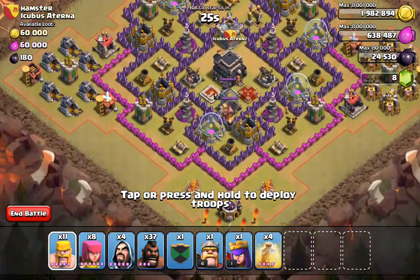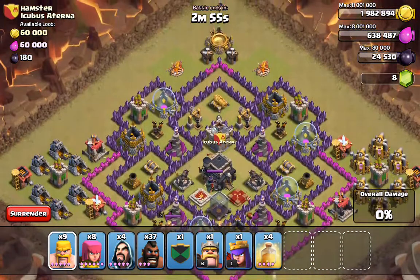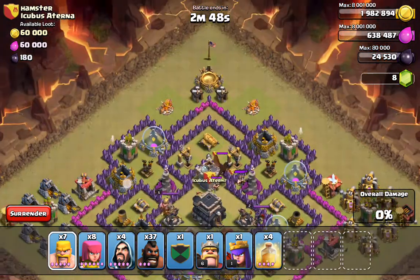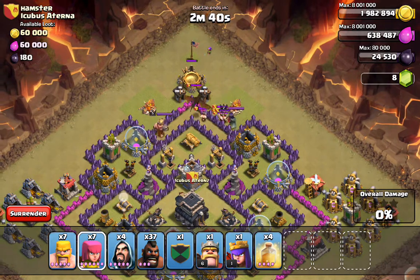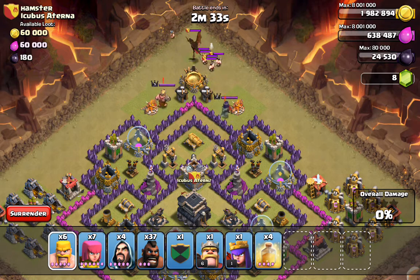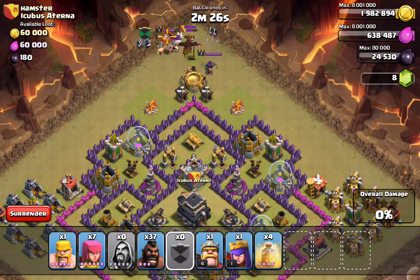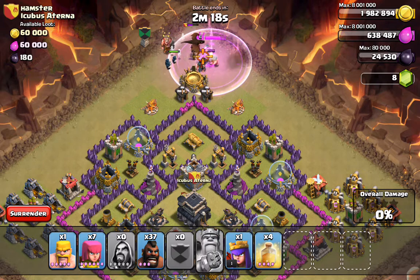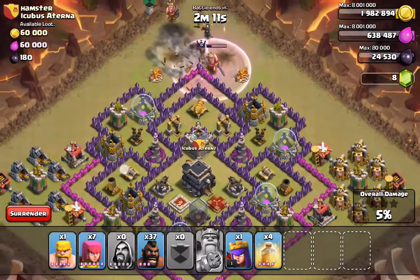Okay, nothing down there. Wow, really - where are all these bombs? That worries me slightly. Okay, let's get up here - we got the dragon like we suspected. There's one of the bombs, and there's the other one. Unfortunately I killed all my wizards on those. Alright, let's rock this.